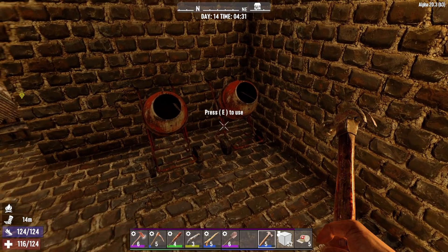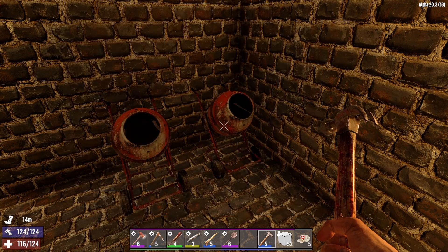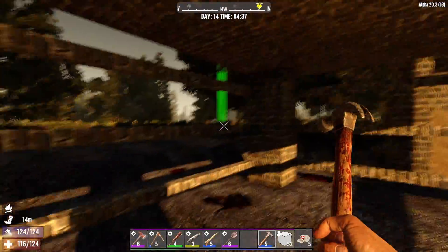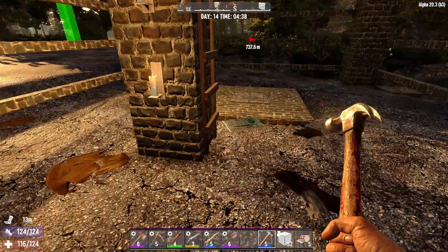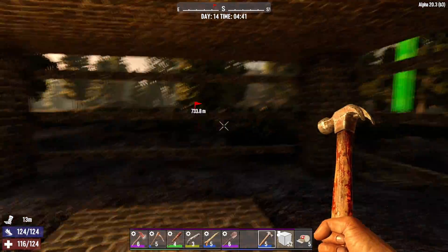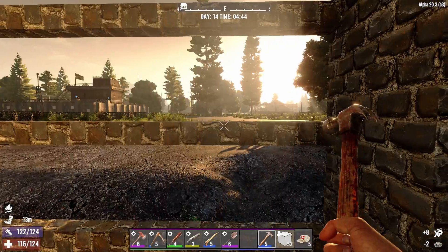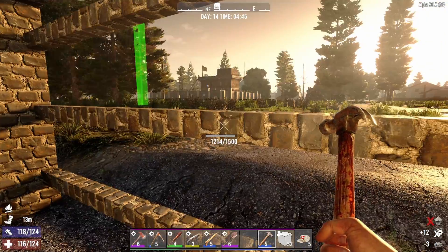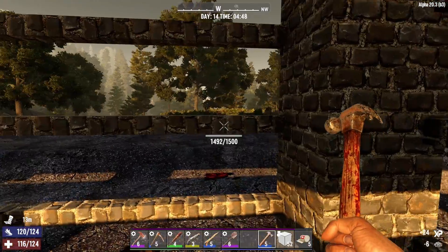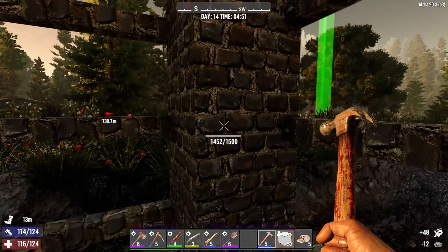We're gonna slowly walk over here - hopefully my leg does well. We're going to get that mixed and then do the rest. The next level I get, I'm going to put into actually getting the number of resources harvested increased, so when I start overnight mining - because as you can see I now have a dig hole going all the way down for resources - I can mine stuff overnight without going outside the base. I do want iron spikes all around the base for this horde night.